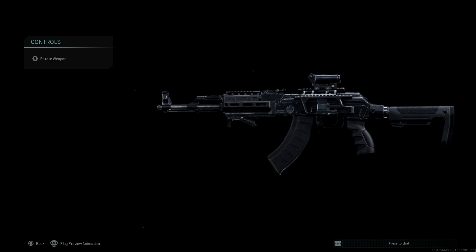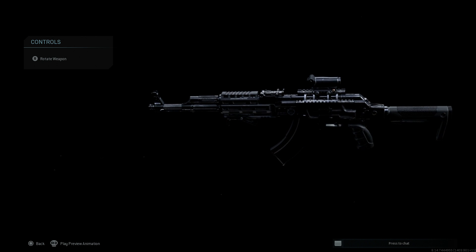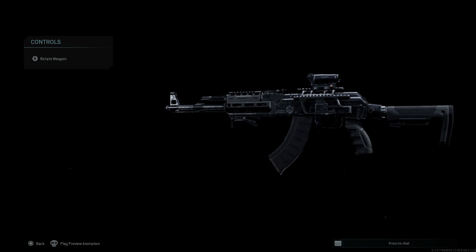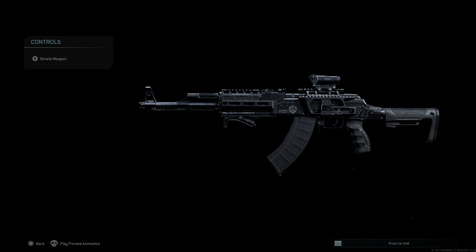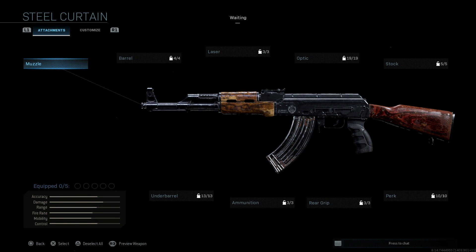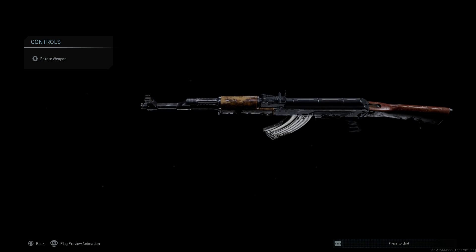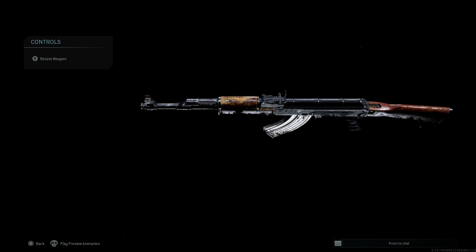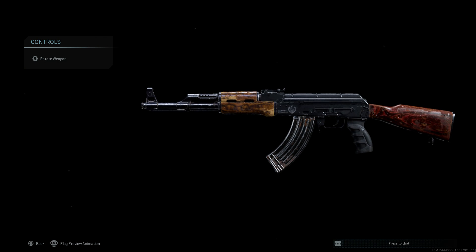First off, we're going to select this. If you don't have this weapon or don't know how to unlock it, I'll link the video down below for that challenge. You need to complete one of the challenges in multiplayer to unlock this — it's a very hard challenge that was released when the game came out, but totally worth it. This is the blueprint you get: a very sleek-looking AK-47, which is actually an AK-M, but in single player is called an AK-12 incorrectly.